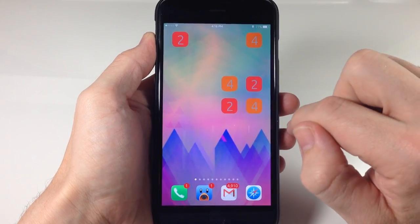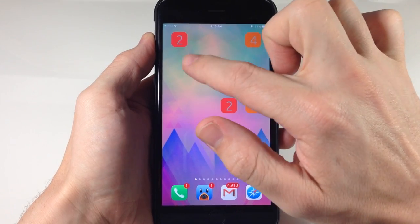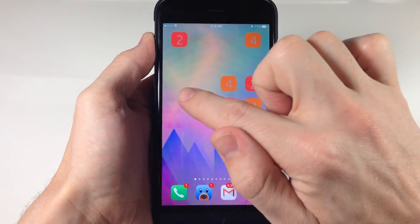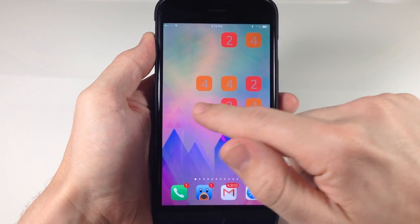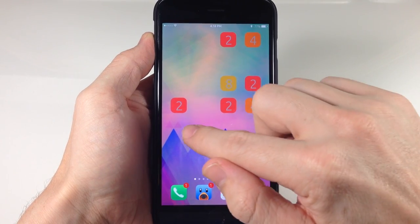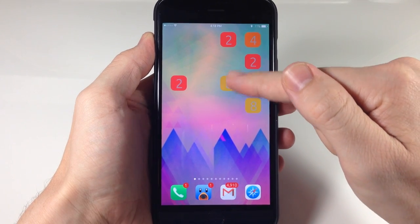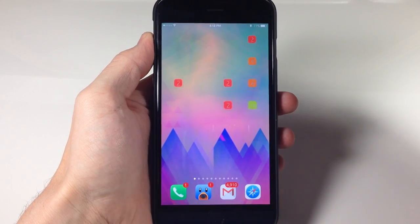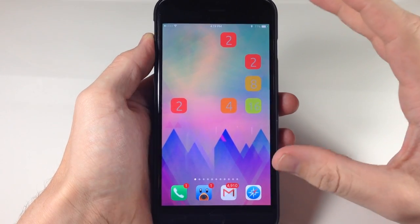So you can see when I swipe across, nothing is going to be able to move to the right any further except for this one, as well as any other blocks that repopulate. When I swipe across, this will go over to the 4, and then we had another one repopulate, so now that we have a 4 and a 4 together we can match those up to an 8. Now we have a 2 and 2 down here, so we'll swipe that across to get 4, and then if we swipe down we'll have the 8 at the bottom so we can combine those two. So you can kind of see how this works.